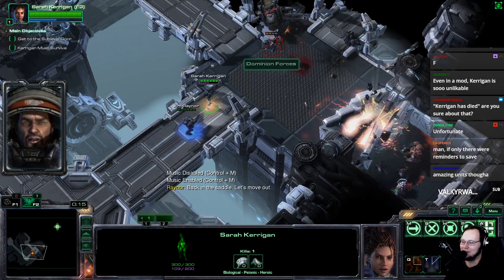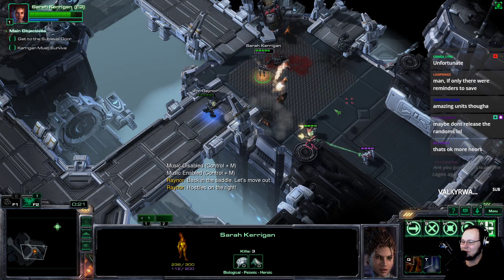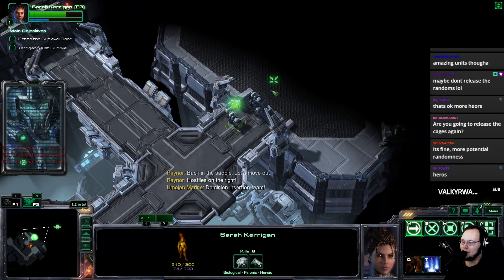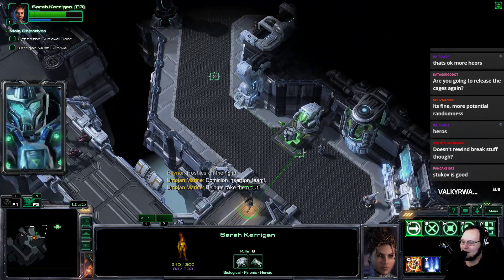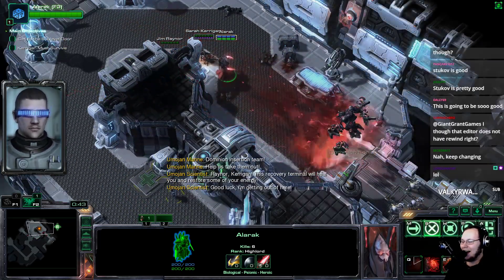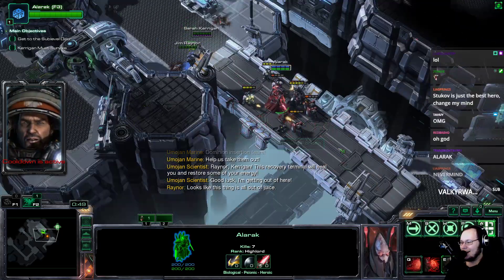If I get Stukov, I'm just going to stick with him this time because he's really good and I think I need that extra power. Hostiles on the right! I'm definitely releasing the cages again — that was hilarious. The gas isn't randomized. It will store some of your energy. I think we're good this time.